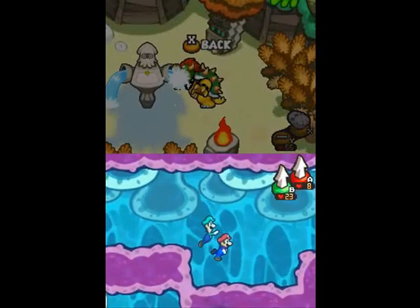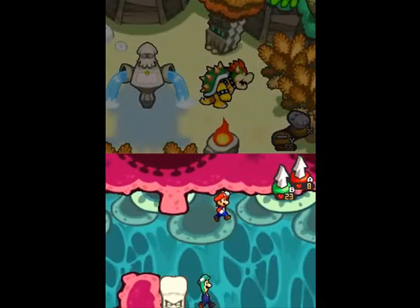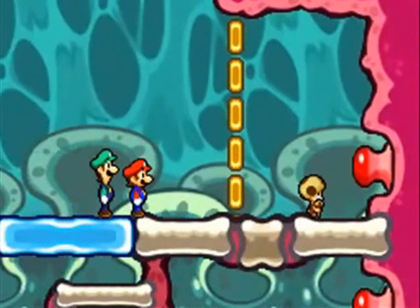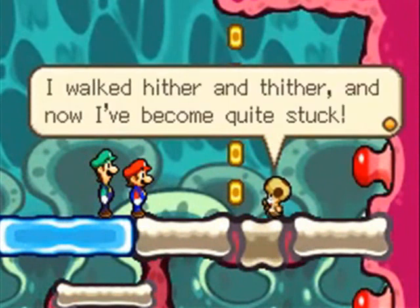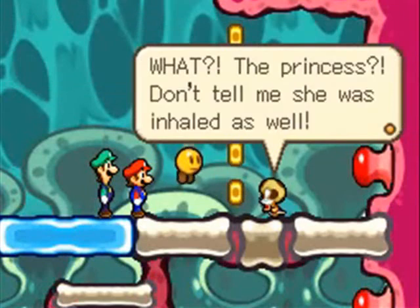Hey everyone, this is Lucky70x, and welcome back to Let's Play Mario & Luigi Bowser's Inside Story. In the last episode, we went into the pump works, and in case you guys don't remember how it works: when Bowser's drinking water, the place is filled with water and we can swim around; when it's not, everything sinks and good stuff happens. But it's Toadsworth! I'm really happy about that because Toadsworth is always quite awesome.